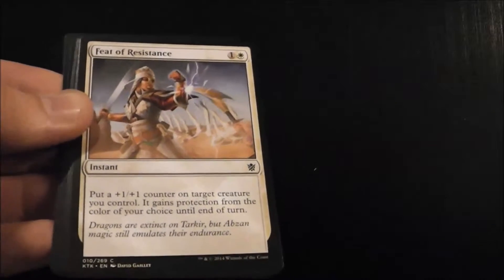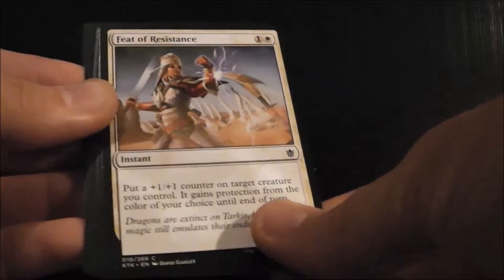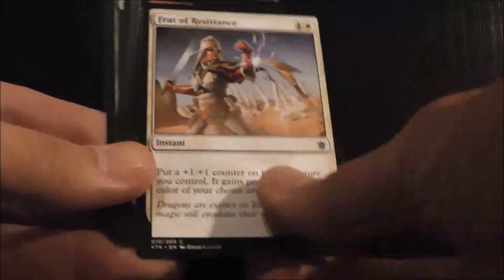Feat of Resistance is the best white common in my opinion. You put a +1/+1 counter on target creature you control, and then it gains protection of the color of your choice until end of turn. The counter stays, and then the protection goes away, but that should be enough to kill whatever creature was blocking it.